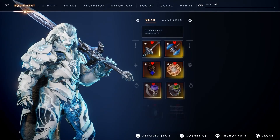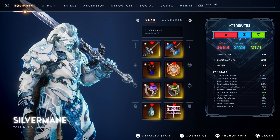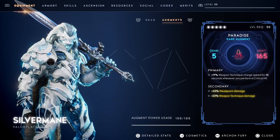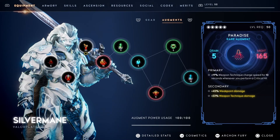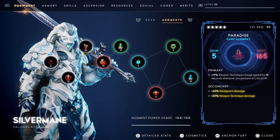Last but definitely not the least, my favorite valor plate Silvermane — I have the 'Power of All' build. This might be as straightforward as Bulwark, Greyhawk, Armistice, Aegisworn, and Illumina, but the difference is that this build can have an almost infinite amount of weapon technique charge so that you can use it almost every time. On top of that, this is a lot easier to execute when you have your Archon Fury activated.